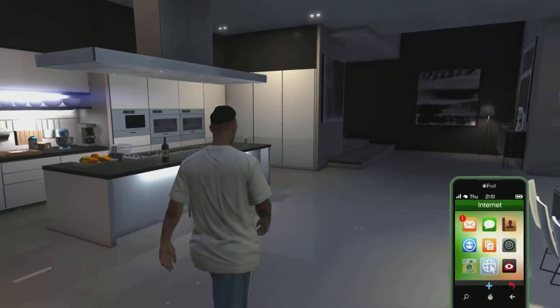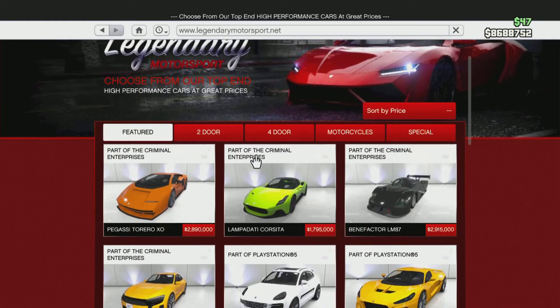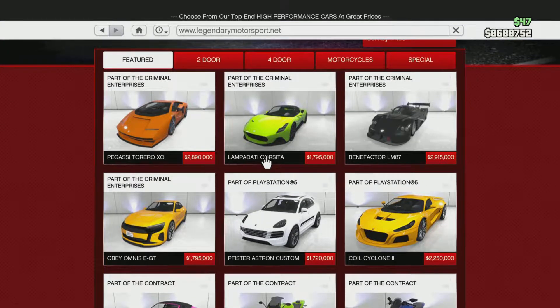Hey everybody, my name is King Quarro, we're having an amazing day and today we're here with some more GTA Online. Since we bought the Pegasi Torero XO and the Benefactor LM87, we're finally buying the Lampdati Corsita.